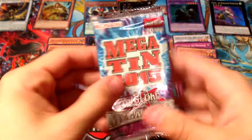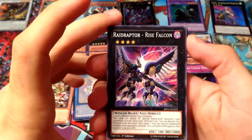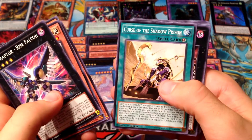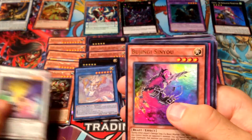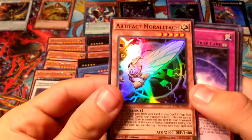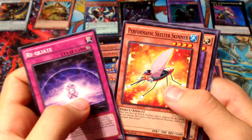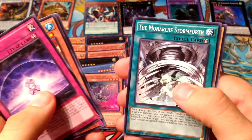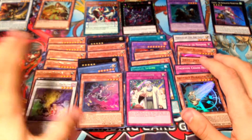For the final pack: Raid Raptor Rise Falcon, Artifact Lancea, Fluffal Rabbit, Heliosphere Dragon, Curse of the Shadow Prison, Number 48: Shadow Lich. For a rare we got Photon Pulse Dragon, a Bujin card, Solemn Scolding, and Artifact Moralltach — this card is Limited, which is so good. Then Performapal Skeeter Skimmer, Eerie Code the Melodious Diva, El Shaddoll Hedgehog, The Monarchs Stormforth, and Gem-Knight Lapis.